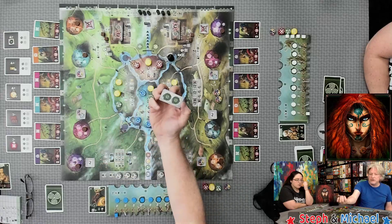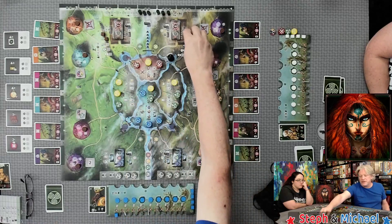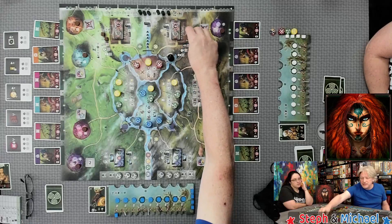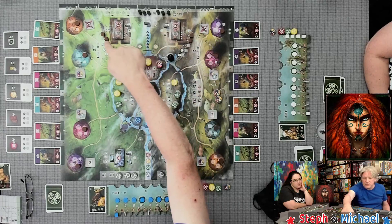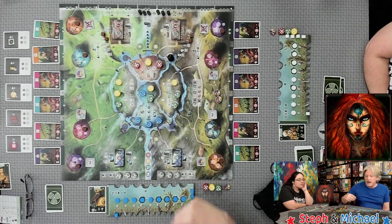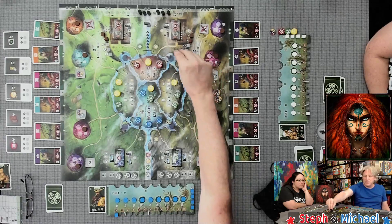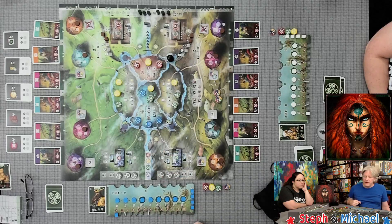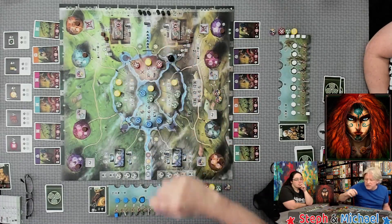Military tiles have red backs instead of the normal grayish silver backs. You're going to put cubes of an unused color on the three and four player spots based on your player count to make those unavailable. The action marker is always placed in the southeast corner of the map — it looks like northeast because we have the board rotated.